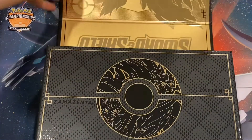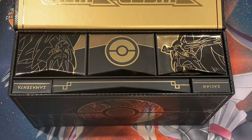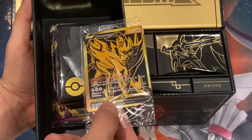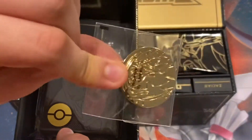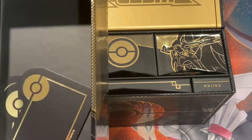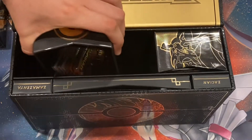Oh my god, I definitely recommend you guys pick this up. Bear in mind I'm a little sick so if my voice sounds a little weird, that's probably why. It comes with Zamazenta and Zacian - look at that! Golden gold cards, a golden coin - that's insane - Zamazenta sleeves, and some dividers. Awesome job Pokemon, this was a really awesome product.